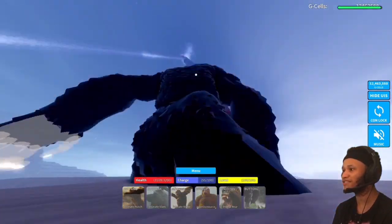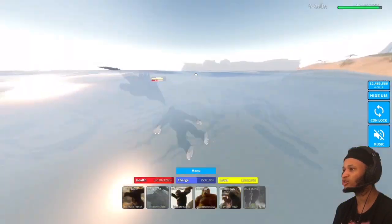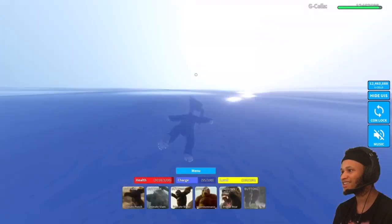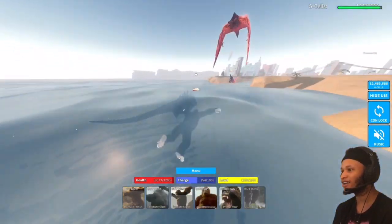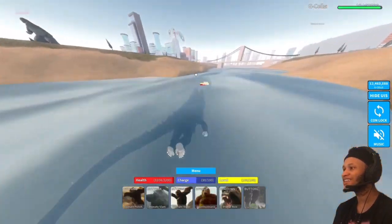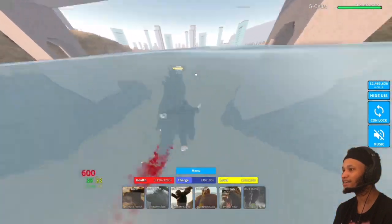Another pointer about using Kong 2017: it's a lot easier to attack when you're in the water and control-locked, so it's more accurate. It's kind of hard because half the time I'm missing. There we go — it's better to just press X and Y, those are the two most powerful attacks.